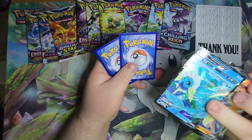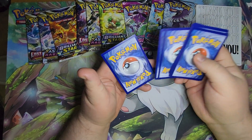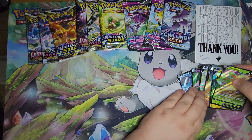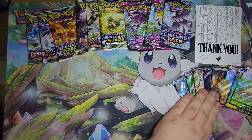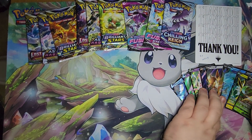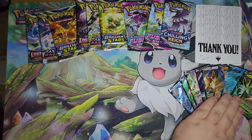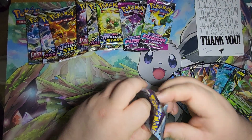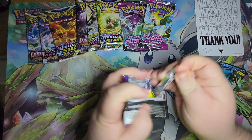That one has a little bit of damage on the Vaporeon. We'll start cracking the packs, starting with Chilling Reign.